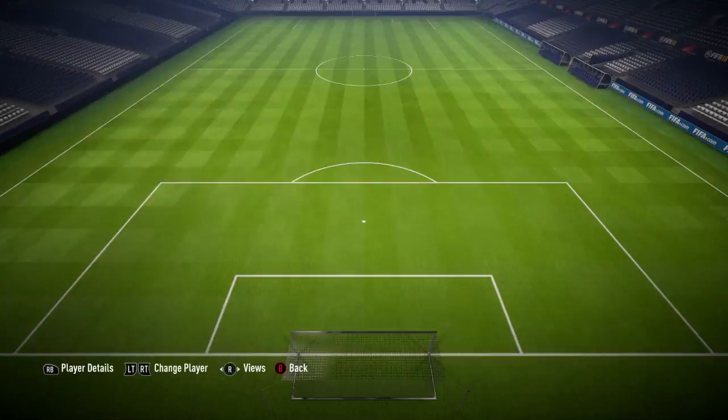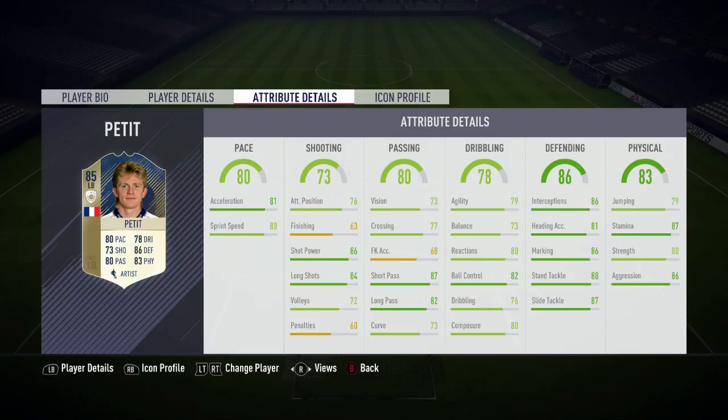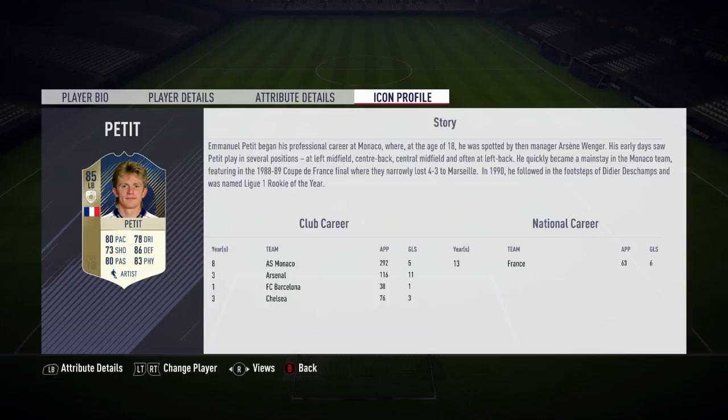He has freestyle weak foot and freestyle skill moves. Getting into his in-game stats, his main standard stats were his 88 stand tackle, 87 slide tackle, 86 shot power and 86 interceptions. Getting into his icon profile, this was the baby Petit who played at Monaco under Arsene Wenger, who played at a variety of different positions including left midfield, centre back, centre midfield and often left back, hence why he's been given this left back card.